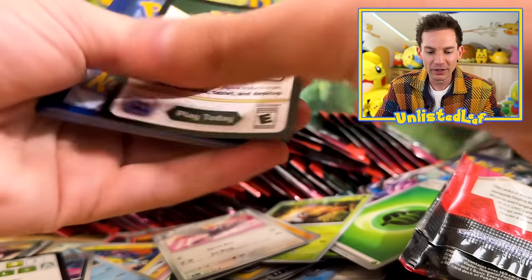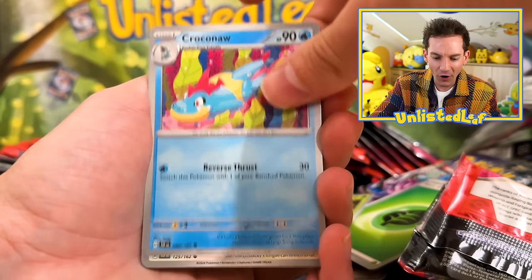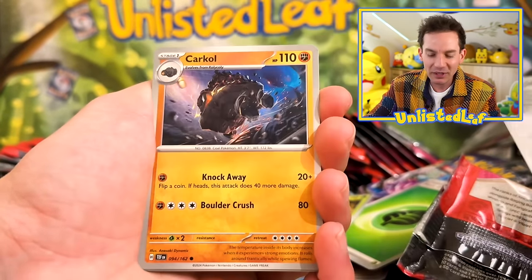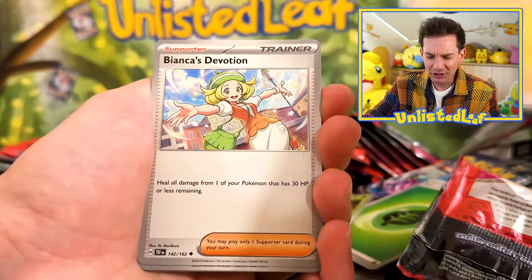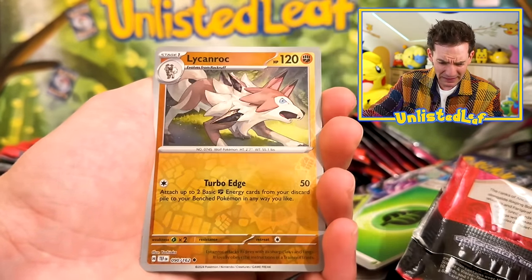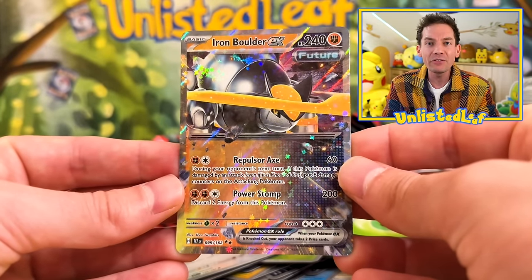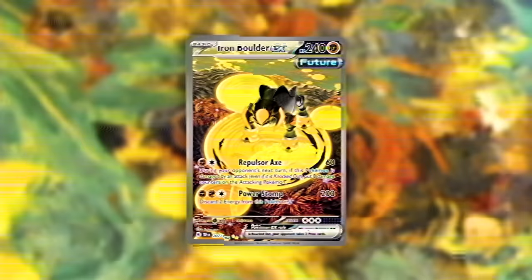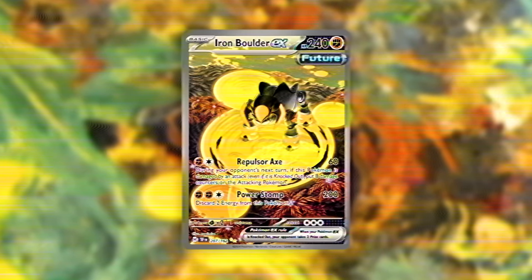Let's keep it moving — we've got code cards to give away, full arts to try and track down. Crokonaw again — of course we get ten thousand of them. I actually think I need this Maractus. Reuniclus. Slugma. Iron Boulder! We've ignored Iron Boulder — I haven't even talked about this Pokemon. This is another one of those special illustration rare slash gold cards that we really need.